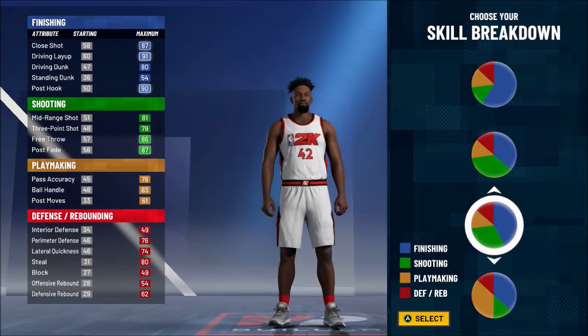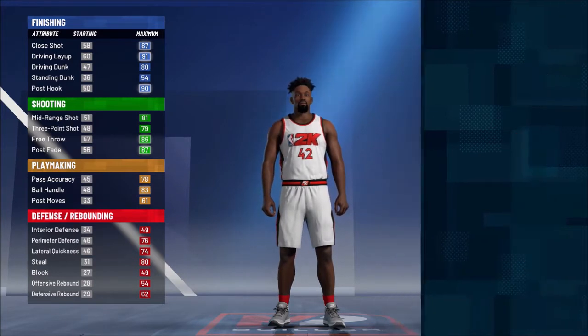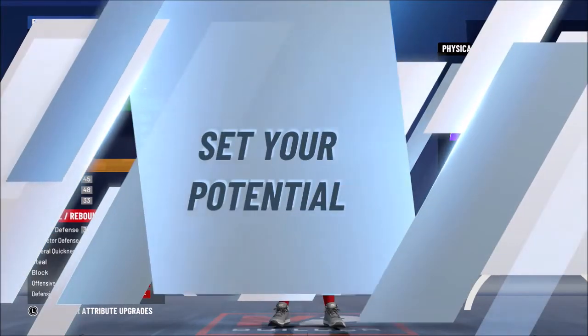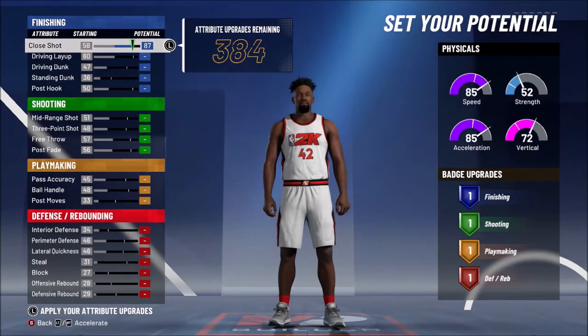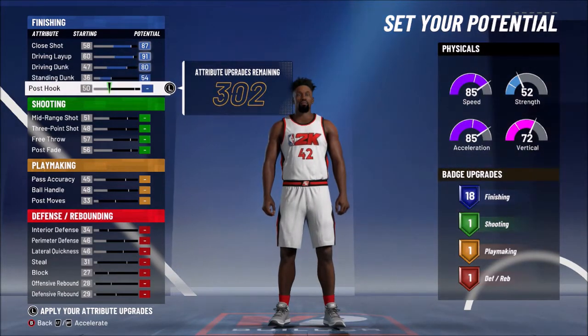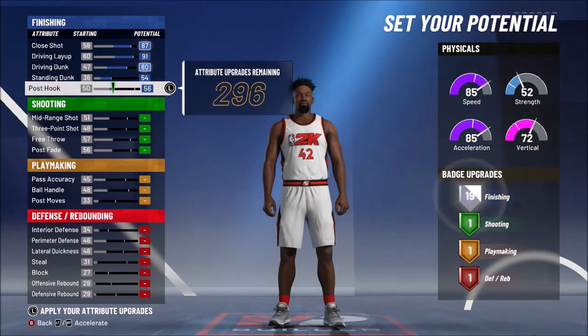For the skill breakdown, you want to go with Point Guard — choose the third one down, for more shooting and finishing. Go with the speed pie chart because you're going to be a guard. Close shot — max it out. Driving layup — max it out. Driving dunk — max it out. Standing dunk — max it out. Post hook — take it up to 56 for not-pure finishing.